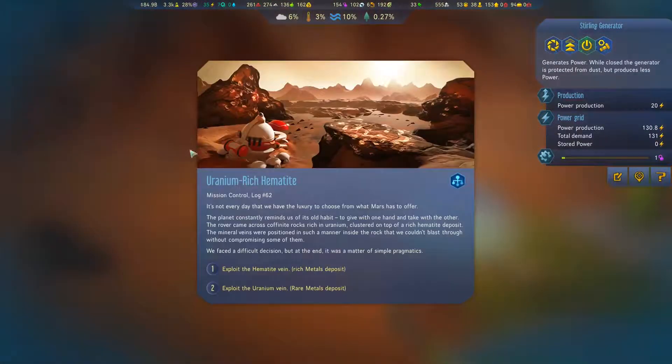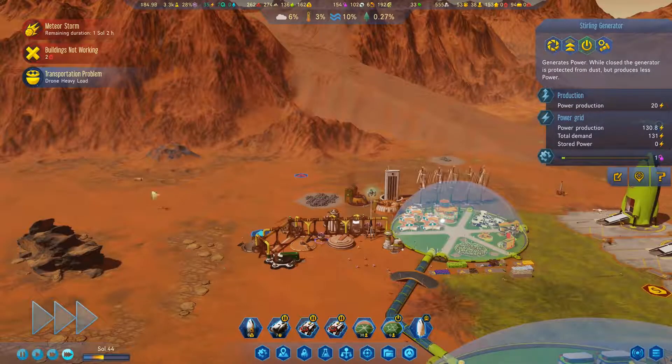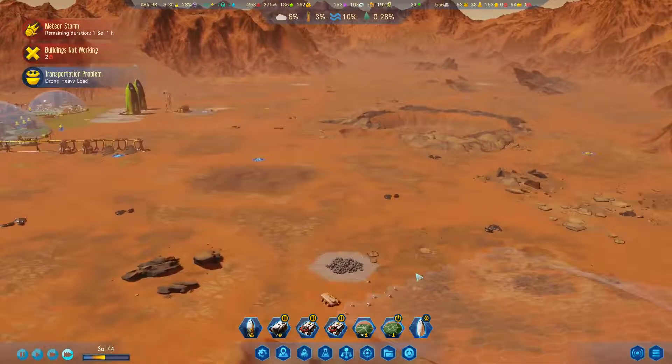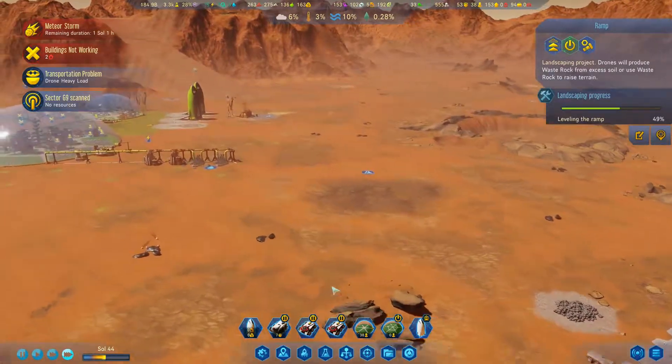Uranium-rich hematite. It's not every day that we have the luxury to choose from what Mars has to offer. Rich metals or rare metals? I think we're doing okay on metals — we have plenty out there. Let's do rare metals for this one. Yes, they're working on that. That's going to be good.